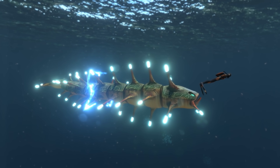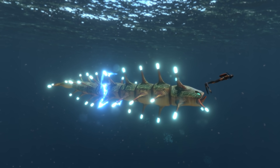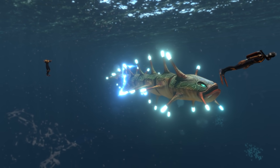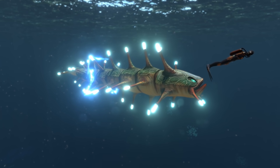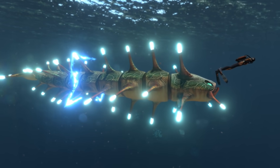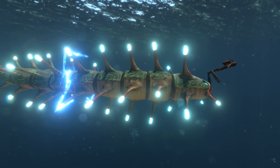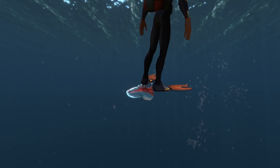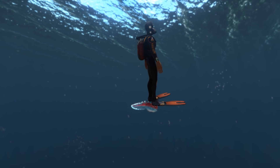One segment of the Ampeel — especially the front segment — is easily about the same length as the player, so about five foot six. The prongs that create the electricity around the Ampeel are about the same height as Riley the player. It's a big creature. One of the weirdest things about Subnautica creature sizes is that some creatures do actually look right, about how you'd expect, and one example of this is the Biter — it's about the same length as maybe your forearm.